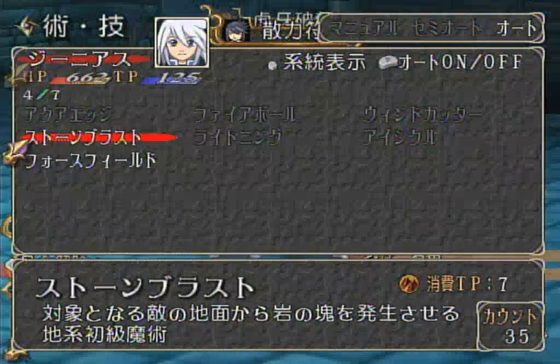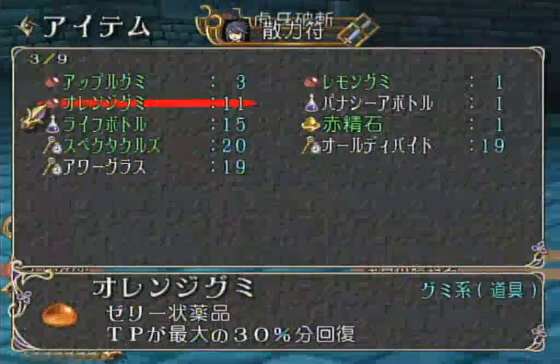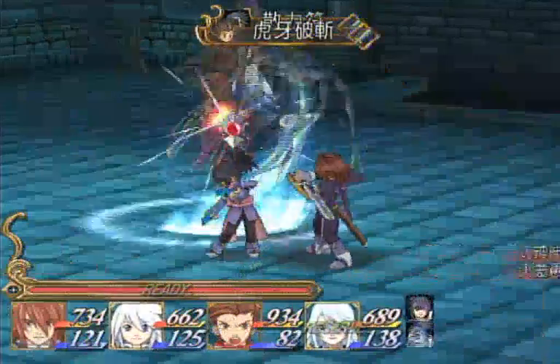Genius on his own will be casting Stone Blast, so after he casts Stone Blast, you should be making him use an Orange Joe on Lloyd. Only until you have at least 6 left for the next boss. So, let's go.